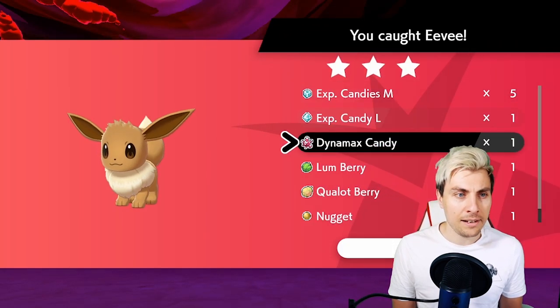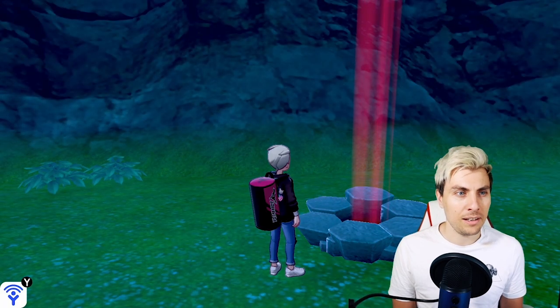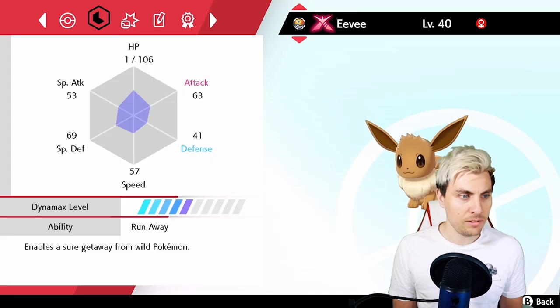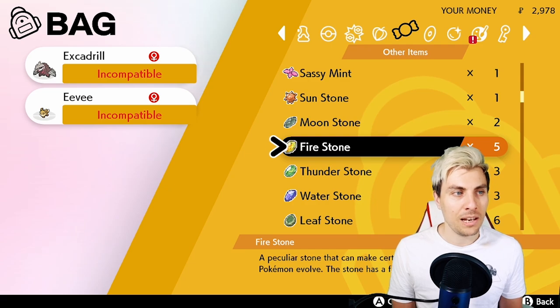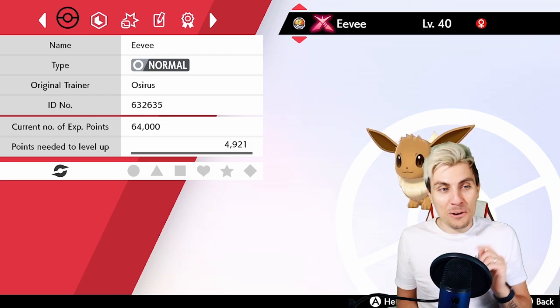We got the items from the raid: candies, Lum Berry, Qualot Berry, nugget, TR Attack, and Body Slam — always love a Body Slam TR! Eevee has been added to the party. Looking at it: Gmax, perfect. Now the question is can we evolve it? Checking the bag with evolution stones — Fire Stone: incompatible. Thunder Stone: incompatible. Water Stone: incompatible. So there it is — we cannot evolve the Gmax Eevee, which makes sense since there's no Gmax Jolteon, Flareon, or Vaporeon yet.